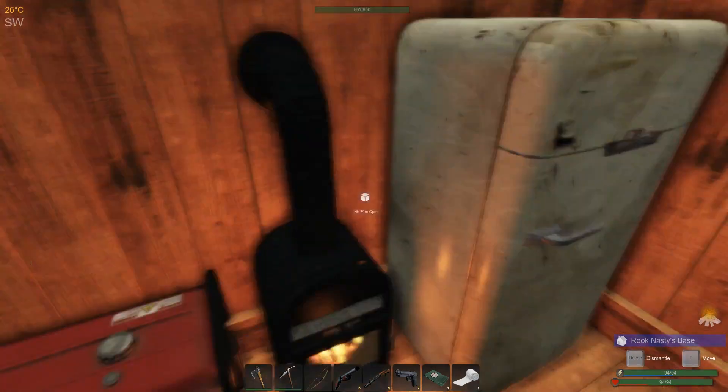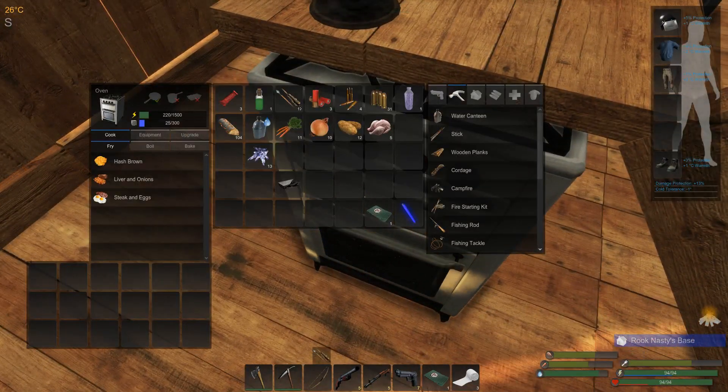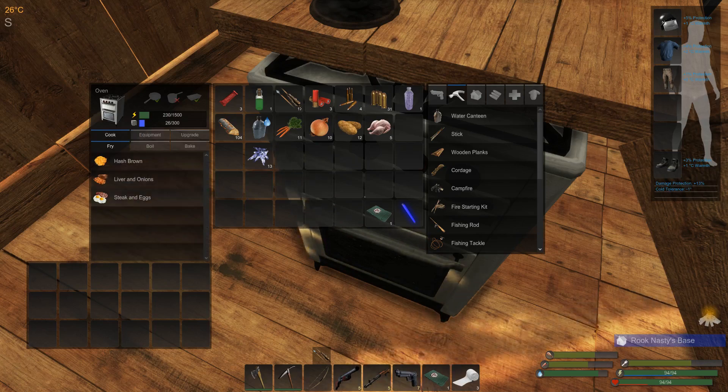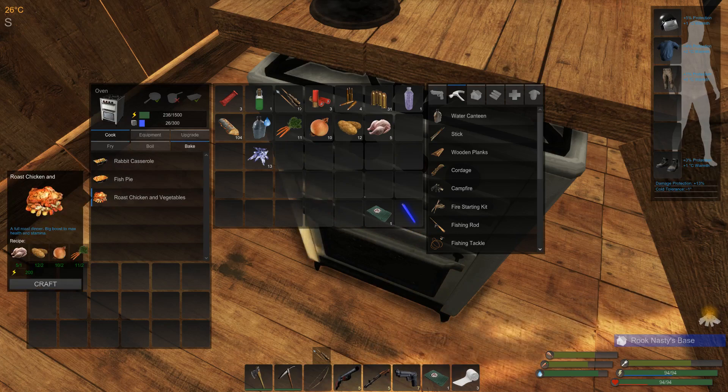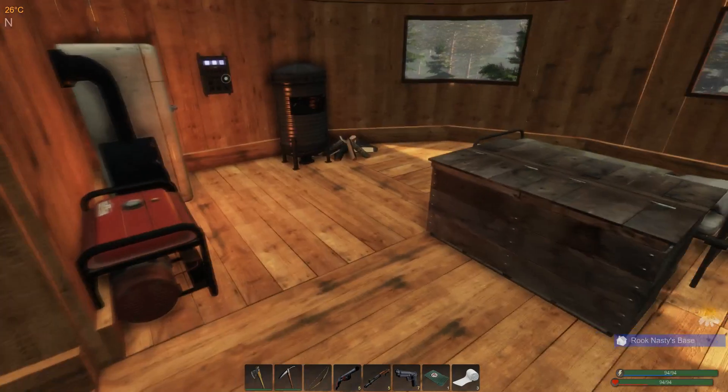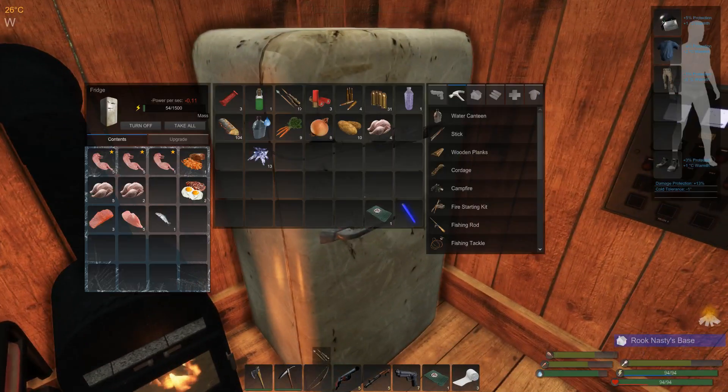These chickens are so good. What we need to do is come in here, go into equipment, and take this baking pan and stick it right there. Then when we go into the cooking section, we'll go to bake — roast chicken and vegetables. It takes the chicken and two of each of those special vegetables and 200 power. So I can only do one of them right now, and that's fine. We'll let the power go for a while while we work that up.